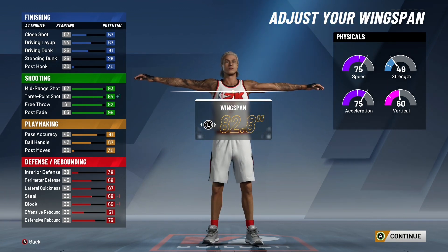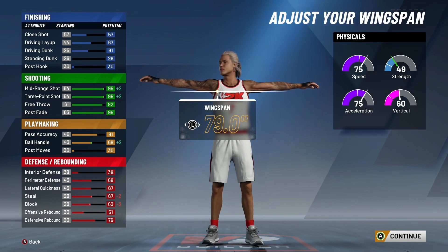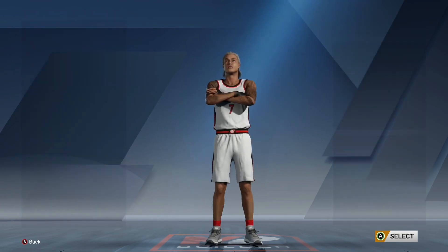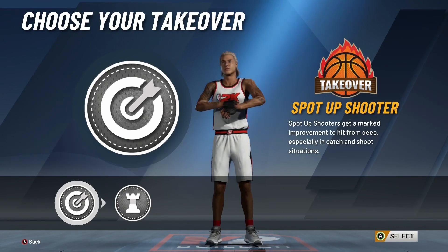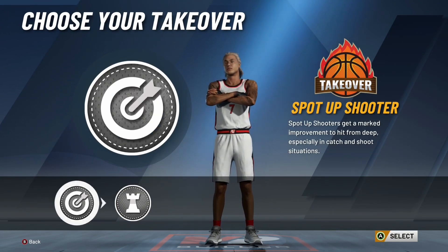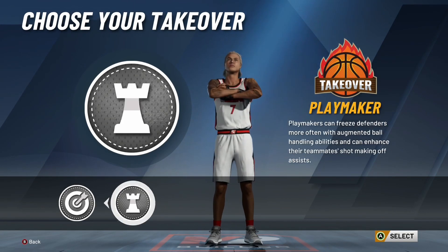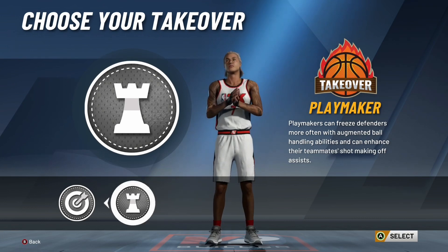If you're a stage or park player and you just want to be the best on offense, you can put the lowest wingspan and end up having a 99.3 three-pointer instead of my 96.3. I went one up from default at 84.7 wingspan. For the two takeovers — I've seen other sharps have shot creator takeover, I didn't have that option. Shot creator is probably the best in the game for sharps. The spot-up shooter takeover is growing on me, but I still think shot creator is better. Between playmaking and sharp, I went with the bottom shooter takeover badge.